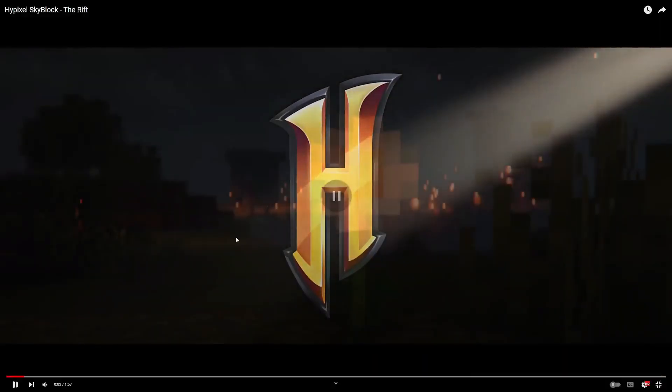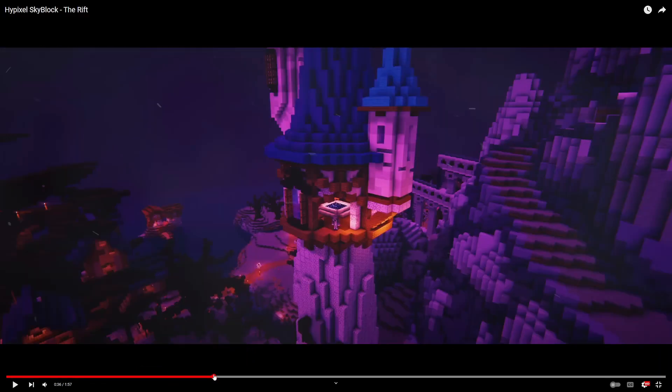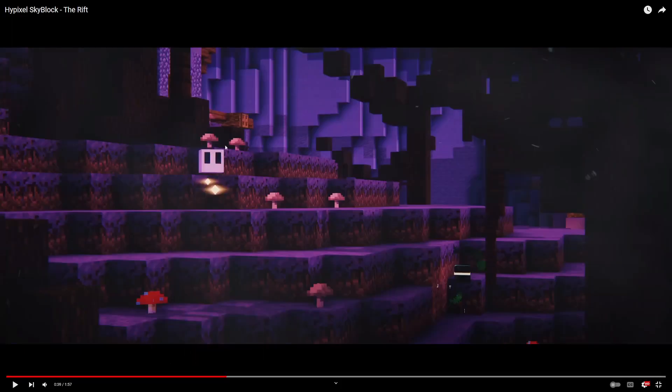This is the beginning of the trailer — I'm going to skip through the portal entry. Here you're going to see lots of stuff about the island and how it's going to look. The trailer is presented with fulbright off, which makes it look cooler, like an actual wizard area. It might look even better with shaders. From what I can see, it shows the island.